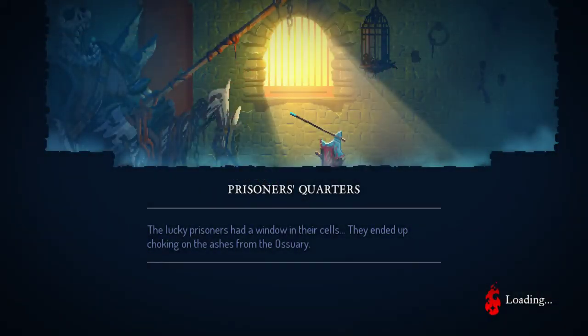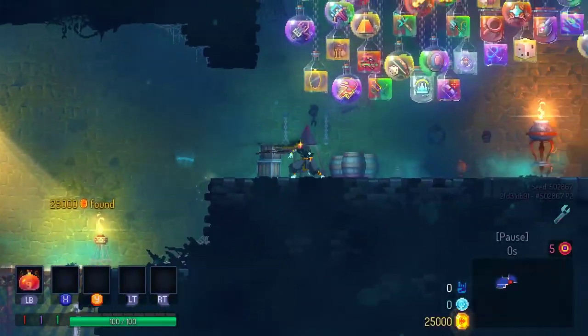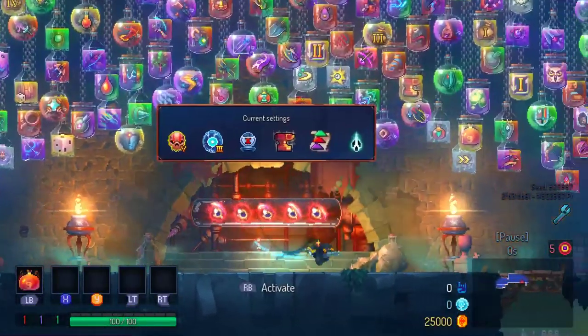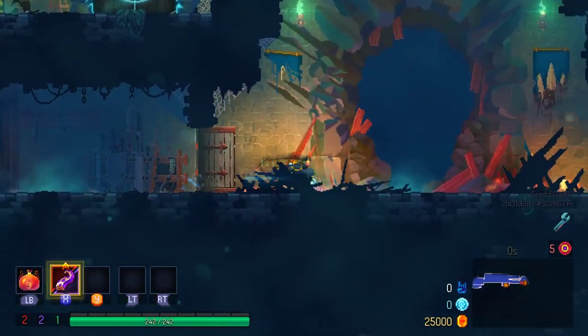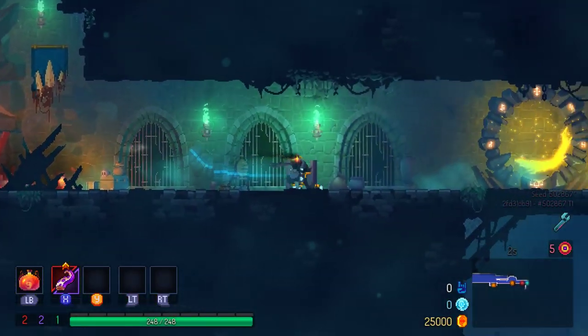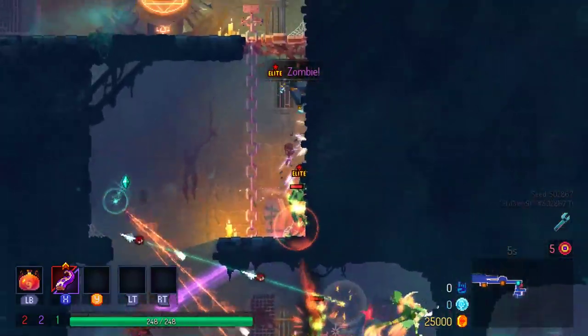How can you use a whistle without a mouth? That's a good question — I have no answer. Tentacles are the new hotness — that is true. What do you expect from me? This is five-cell mode and I'm using anything but an optimal build — it's bound to happen.